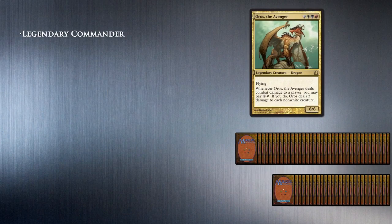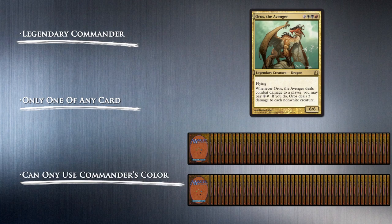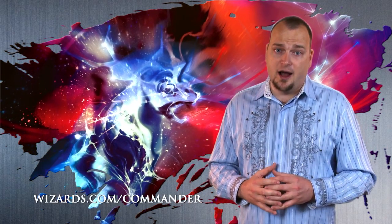The basics of the format is that you choose a legendary creature to be your commander. You then build a hundred-card deck around it. You can't have more than a single copy of any one card, except basic lands, and you have to use the colors your commander has. There's a bit more to it, but you can read the rules at wizards.com/commander.